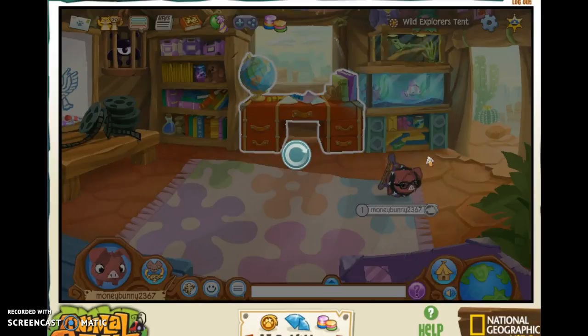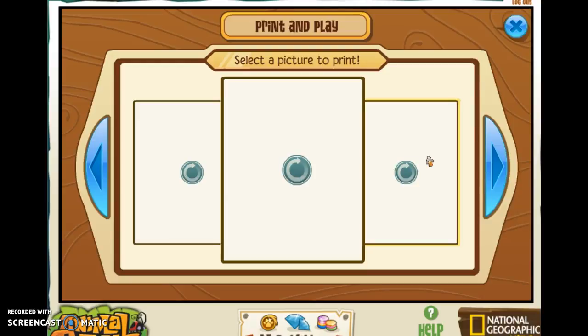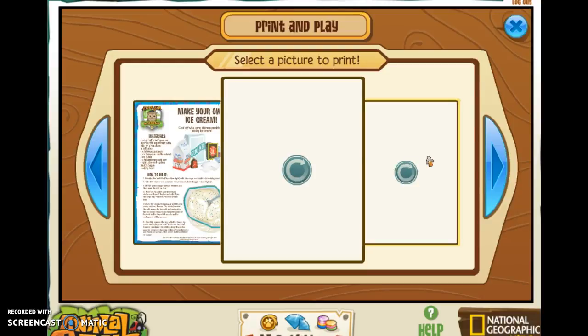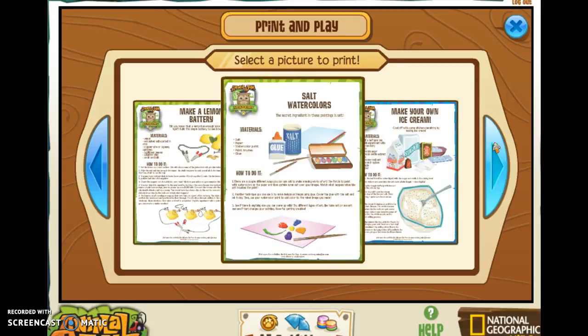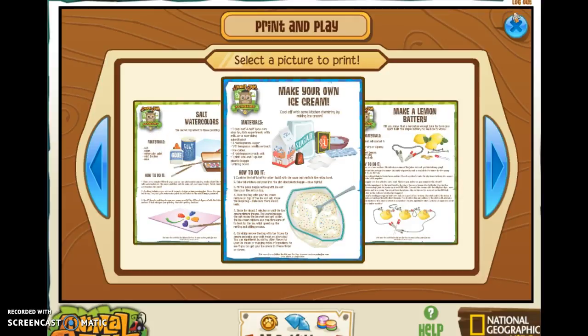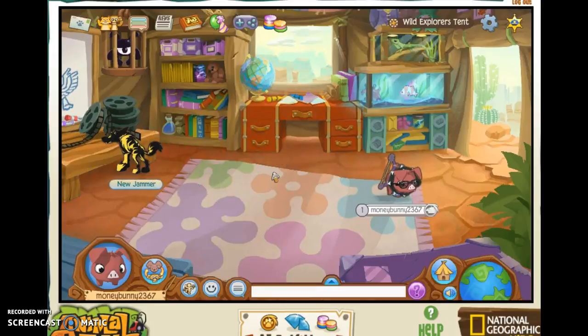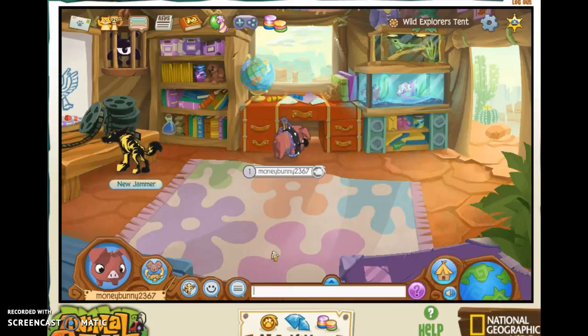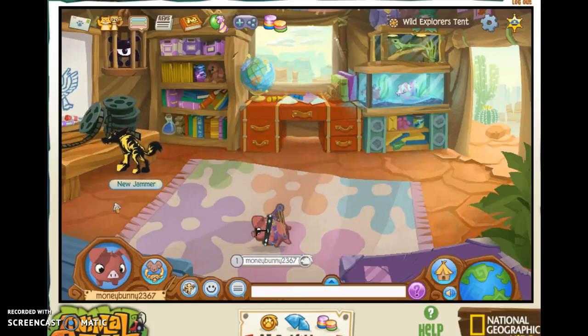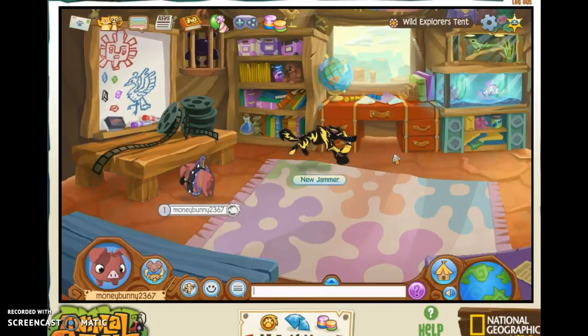So is this like coloring pictures or what? Make your own ice cream, make a lemon battery — I thought it was watercolors. That's interesting I guess. And there's another one — there's like this iguana and this fish.